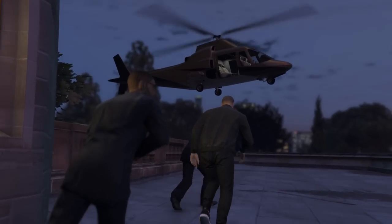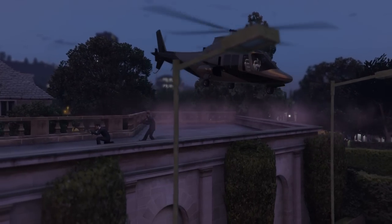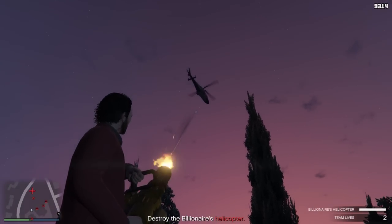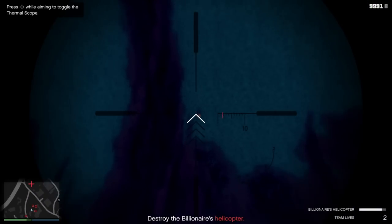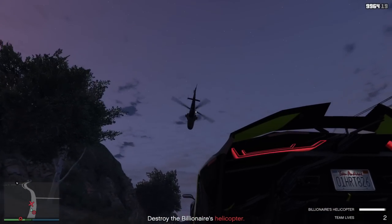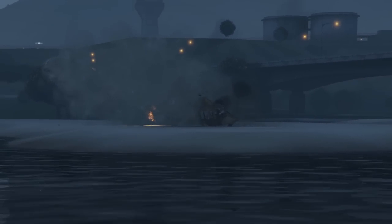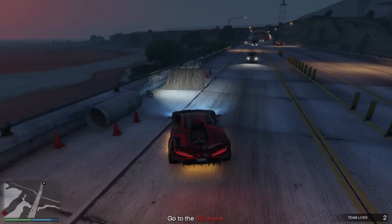As soon as the intimidation meter is full, it will trigger a cutscene where the billionaire tries to escape by helicopter. Your task is to do as much damage to the helicopter as possible so it catches fire and starts crashing. Unfortunately, you can't lock onto this helicopter with a homing launcher, so the best approach is bullets. My preferred method was using a heavy sniper, which took less than 8 shots to take it down. You can also shoot it during a drive-by using an SMG or your preferred drive-by weapon. Once its health bar is gone, it will crash at the Lagos and Kudo area — drive there and use the cheeky jump on the bridge to get there a little bit quicker.